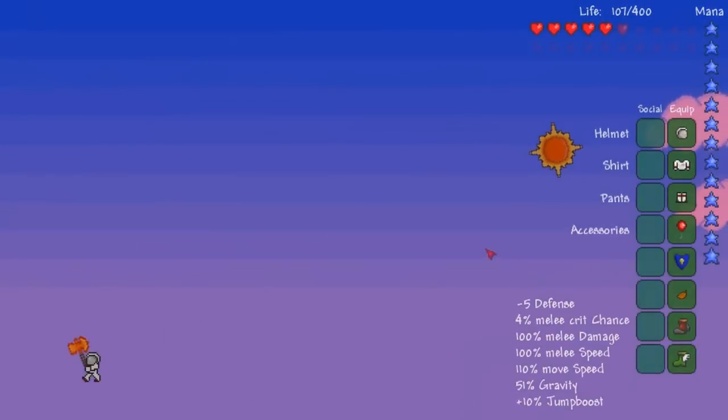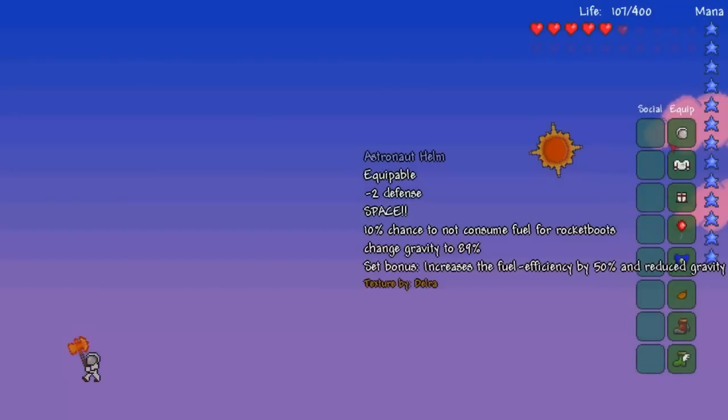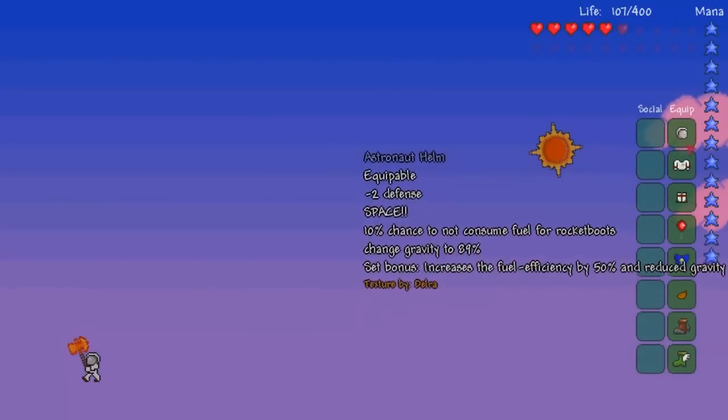Wearing the set reduces gravity to 51%. The Astro Set also gives you a 10% chance to not consume fuel, and also increases the fuel efficiency by 50%. The downside is it actually reduces your defense.